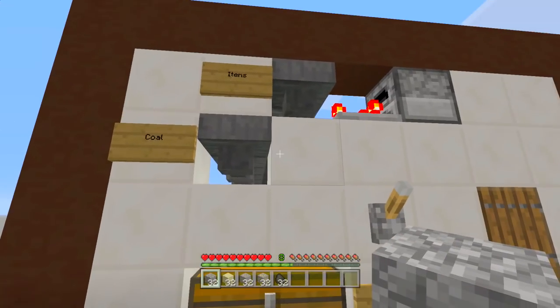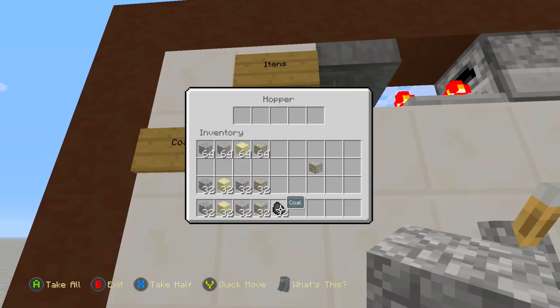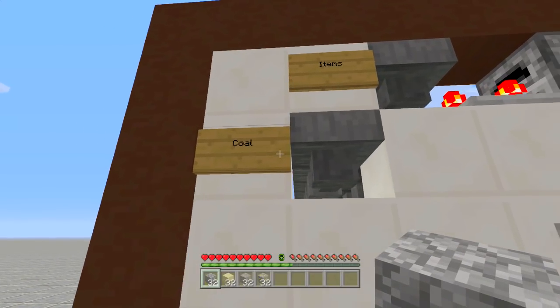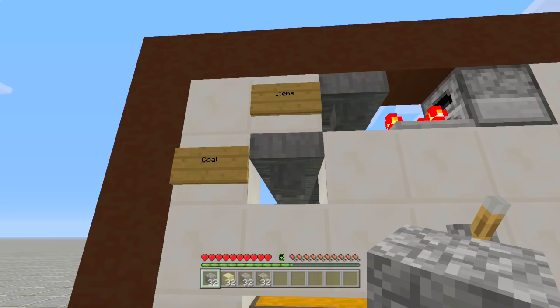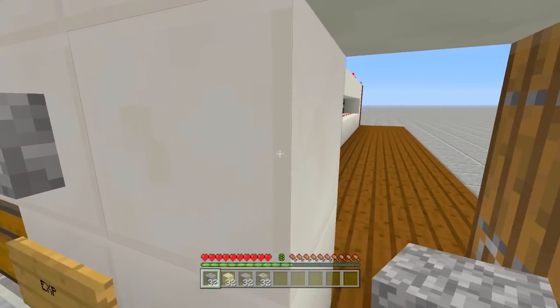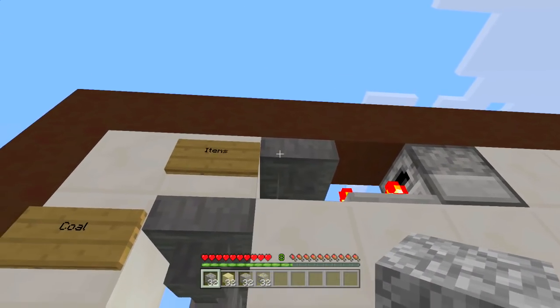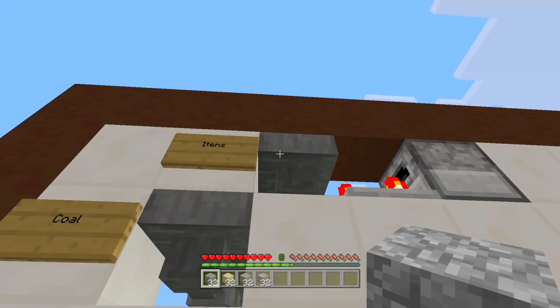It works like any other auto smelter you've ever seen - you drop in your fuel over here like this. We'll put in coal - you can use blocks of coal, you can even use lava buckets if you really want to, but then you have to go through all your furnaces to collect the buckets. This thing can only go up to 15 long, but you can make a bunch of them or make it smaller if you'd like. So we added our fuel over here and then we're going to add in our items.